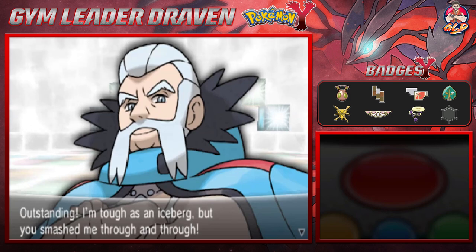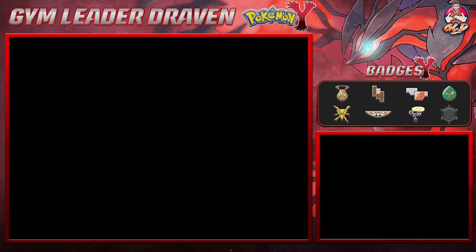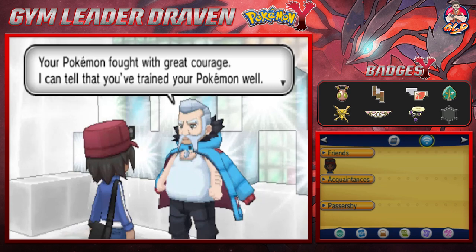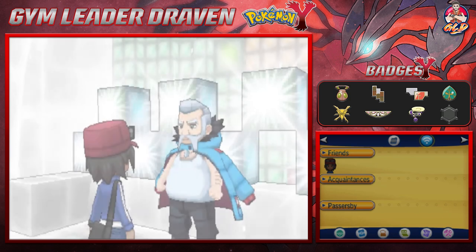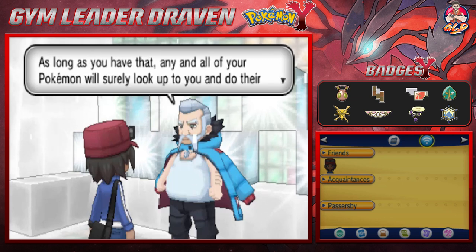Outstanding! Wulfric says: your Pokemon fought with great courage, I can tell you've trained them well. Look at this — we get our final badge! I am throwing out the peace sign. Eight badges in all — what you have right there is called the Iceberg Badge.